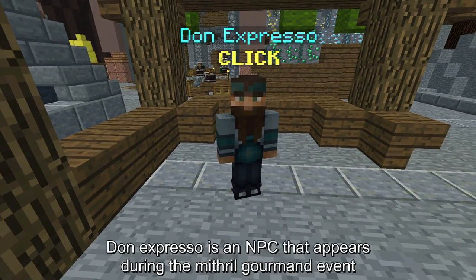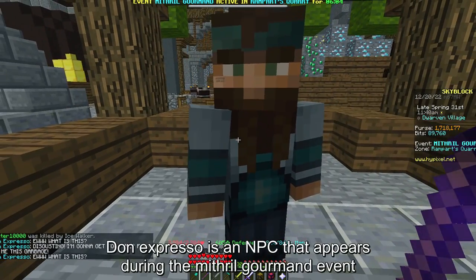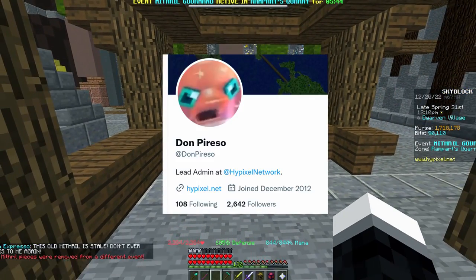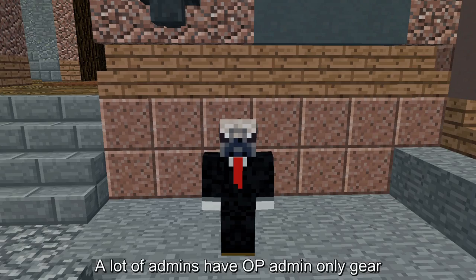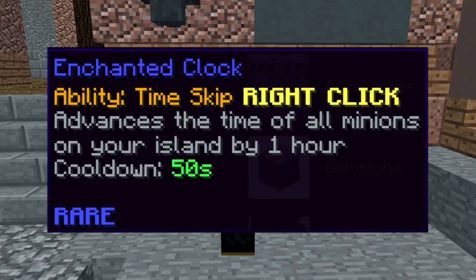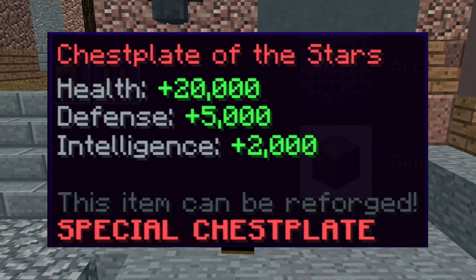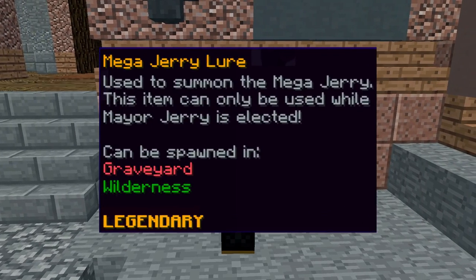Don Expresso is an NPC that appears during the Mithril Gourmand event. His name is likely a reference to the admin Don Piresso. A lot of admins have OP admin-only gear, like Enchanted Clock, Ray Gun, Armor of the Stars, Sword of the Stars, and Mega Jerry Lure.